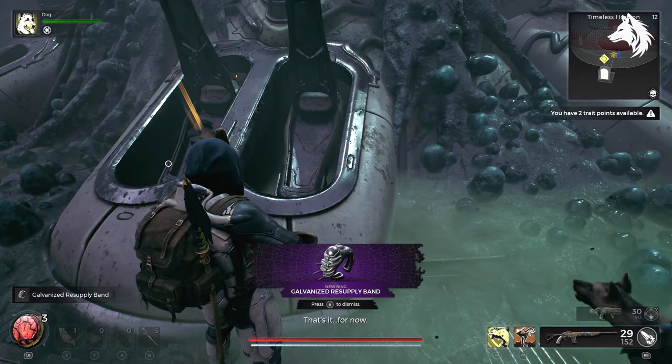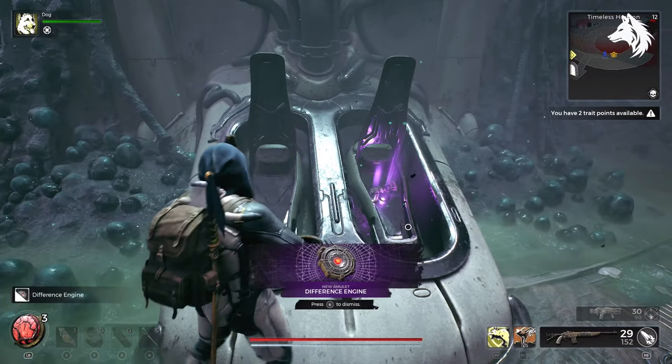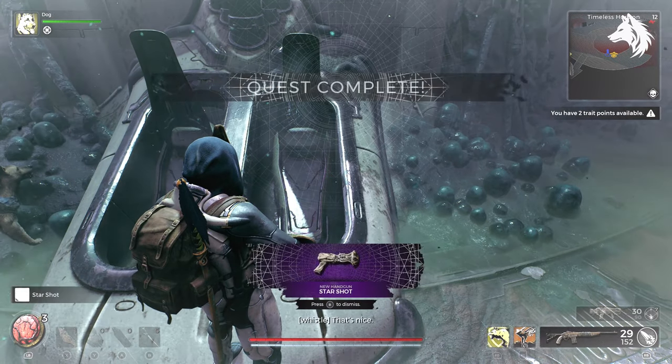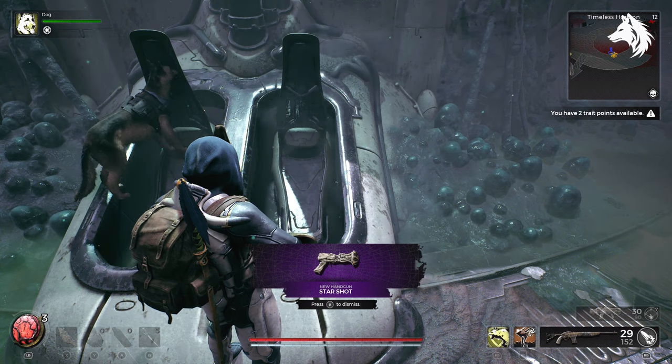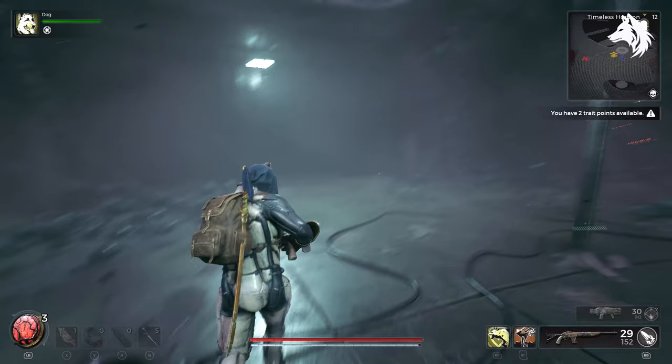That is how to get the Starshot gun. Simply reroll your campaign until the supply ship appears in one of these areas, activate the ship by reconnecting the power supply, then find the different coffins and collect your rewards at the bottom of the ship. If this guide was useful, like and subscribe for more and I will see you in the next one.